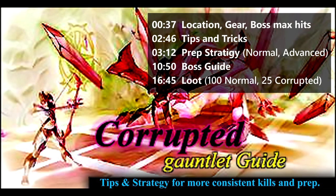On your screen are some skip points, starting with the gauntlet location, gear setup and boss max hits, tips, tricks and strategies for consistent preparation and boss kills, loot from 100 normal and 25 Corrupted Gauntlets, and finally the faster advanced method.